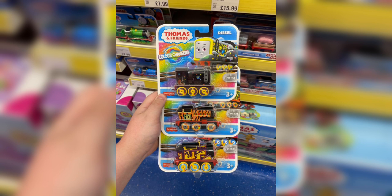And then we got three other color-changers: Diesel, Nia, and Thomas. Diesel has a hint of yellow. We got Nia with some jaguar stripes, and Thomas also looking very cool with flames on the side.